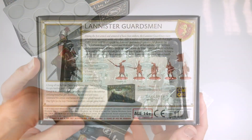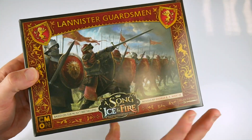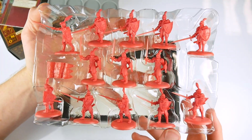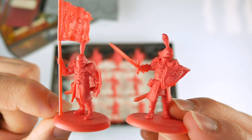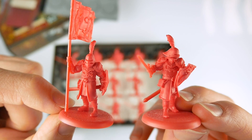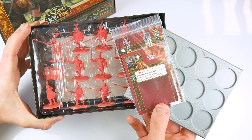The second box, entitled A Song of Ice and Fire Lannister Guardsmen, has the same spread of figure types, albeit molded in Lannister red plastic. These figures are more lavishly dressed and equipped than the Stark soldiers, as befits their southern tastes and the great wealth lavished upon them. Movement tray, standard bearer, and game cards are all here ready for use.